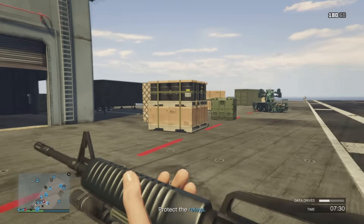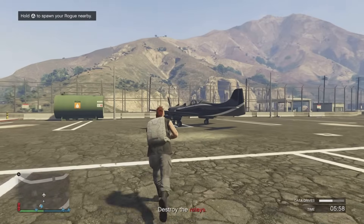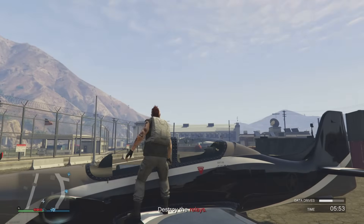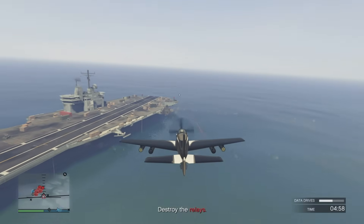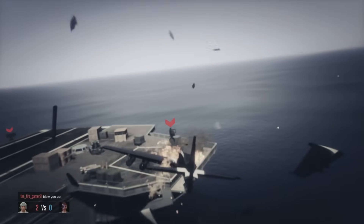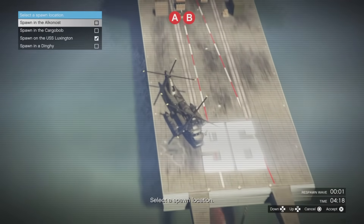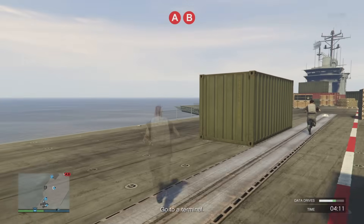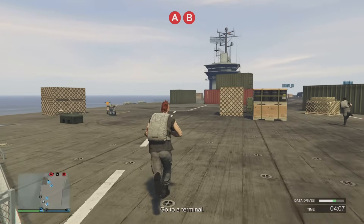The action is a blast — the cinematics are great and it's been very easy to get 30 people into these matches. Once you take out the satellite arrays, the attacking team is able to spawn on the actual carrier itself and advance to the next stage, which features alpha and bravo terminals. There are three different stages on the actual carrier itself.